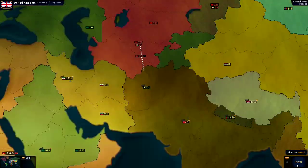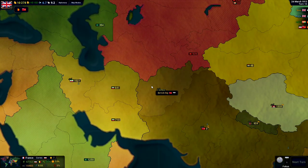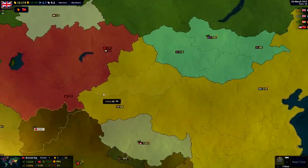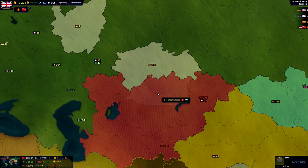The Austrians retook their capital for a short period, but nothing too crazy. And we do have this border here apparently — I forgot all about that. The British Raj is going to have to fight a little bit here against the Ottomans, so that might actually help us take them out a little bit quicker.